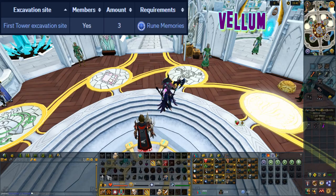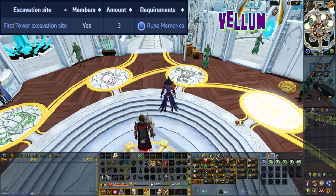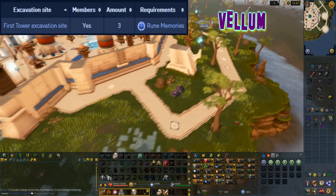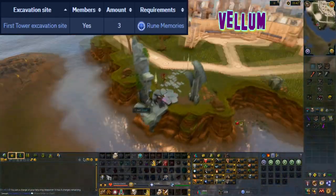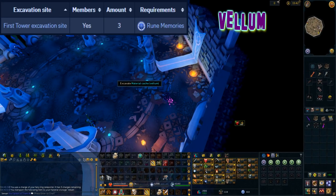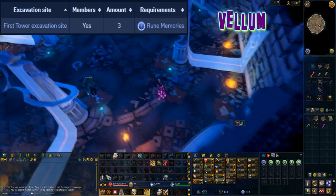This material can be excavated at level 24 arc and it can be found in the first excavation site below the wizard's tower. The entrance can be found to the east of the tower in the old tower shrine room. There are three material caches of vellum here. To access this tower, partial completion of the rune memories quest is required.